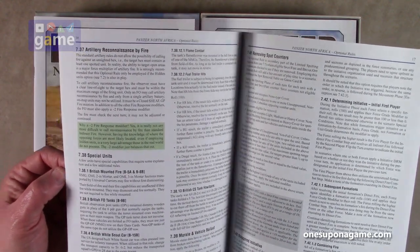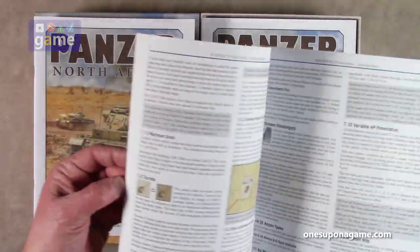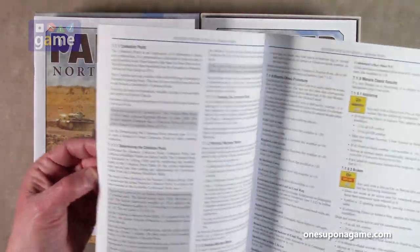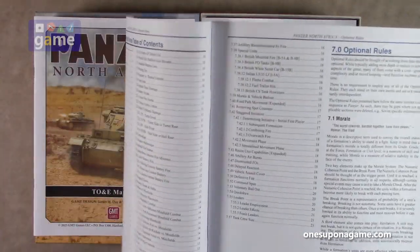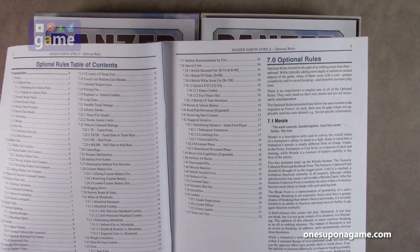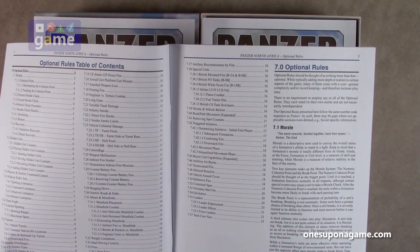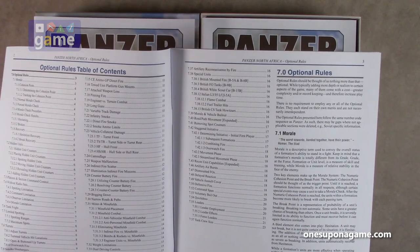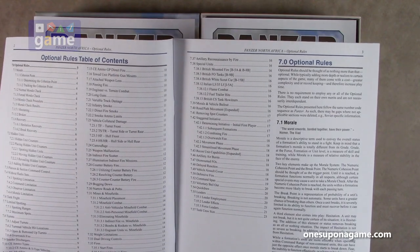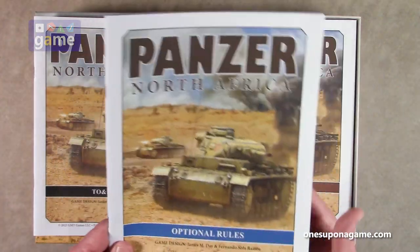Obviously section-divided, with minefield placement and other optional topics. These are the optional rules, so you won't refer to this initially. As the book says: 'Optional rules should be thought of as nothing more than that — optional. While typically adding more depth of realism to certain aspects of the game, many come with a cost: greater complexity and record keeping, and therefore increased play time. There is no requirement to employ any or all of the optional rules.'